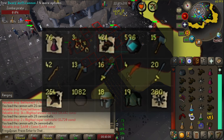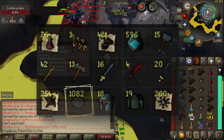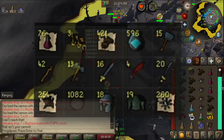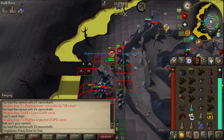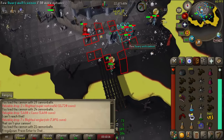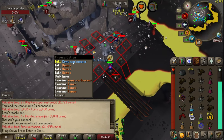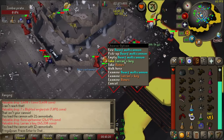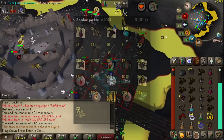On top of that you also get cannonballs — in 1,000 kills we got just over 1,000 cannonballs, which isn't exactly a one-to-one ratio. Your main cost here is going to be cannonballs. We used 2,500 to 3,000 cannonballs for those 1,000 pirates, so around 400k in supplies, and then the rest of the drops are mostly alchables and runes.